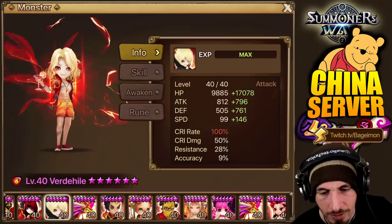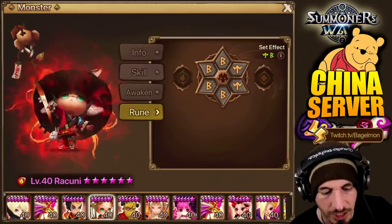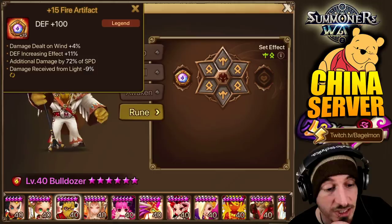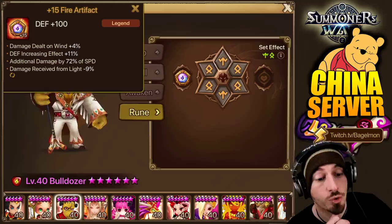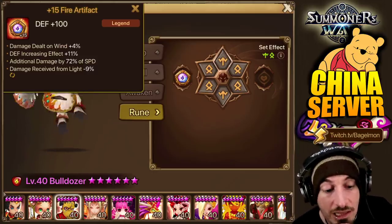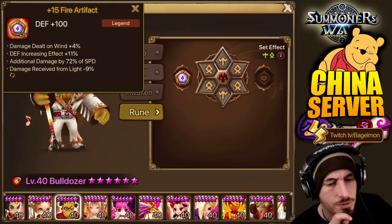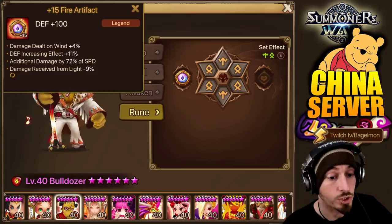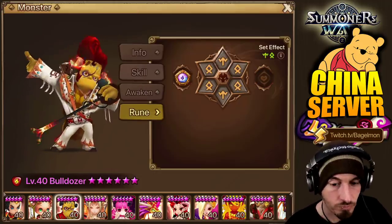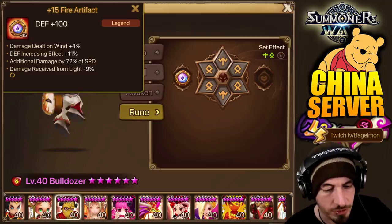Here's the Verti Heal — it's a solid overall set. For Bulldozer, he's got damage dealt on wind plus 4%, which is nice because you usually bring him against wind units. Defense increasing effect plus 11% — fantastic. Additional damage 72% of speed — probably not what he was going for. Damage received from light minus 9% — maybe he uses it a lot against light paladins. The defense increasing effect plus 11% is definitely what you'd go for on Bulldozer, and the flat defense primary stat is also the primary stat you would go for. Both the primary stat and the defense increasing effect are the biggest things in my opinion.